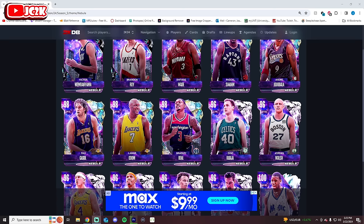There are 15 cards that came out in the Nebula promo, and we're going to be ranking each of them from worst to best. A lot of these Pink Diamonds are really nice, which is a huge W. Some of them are truly top-tier cards, and the vast majority — I'd say all but one — are really solid, very usable online cards.